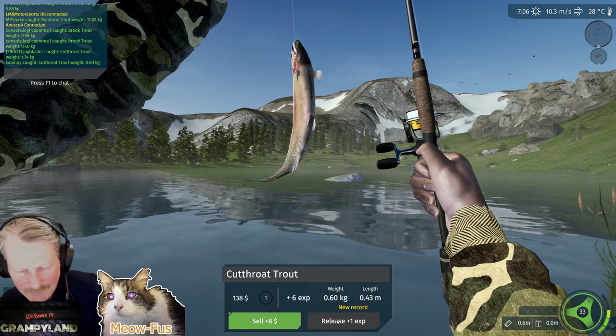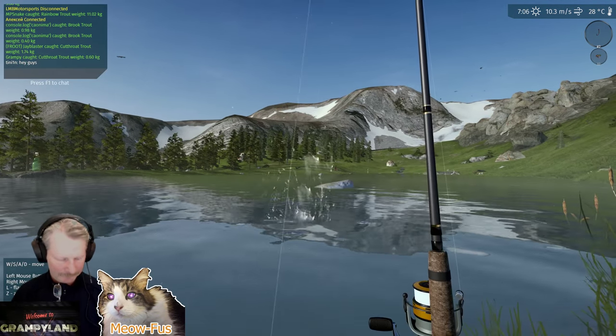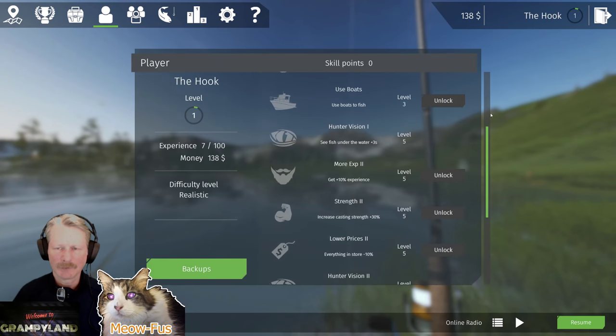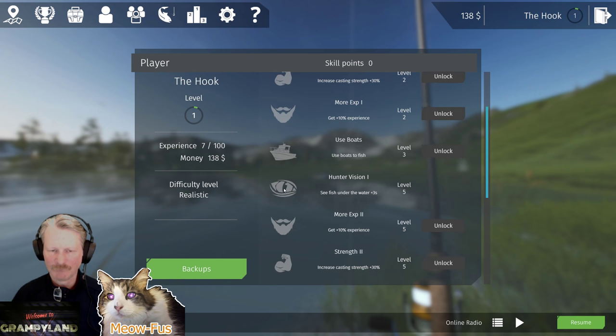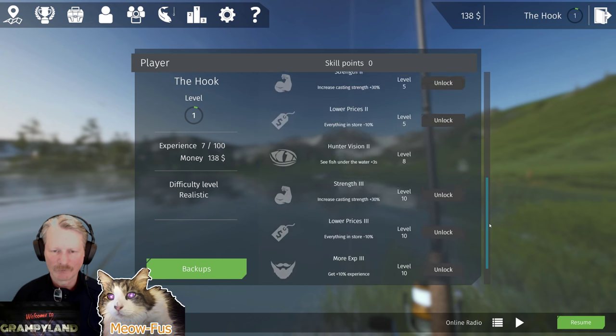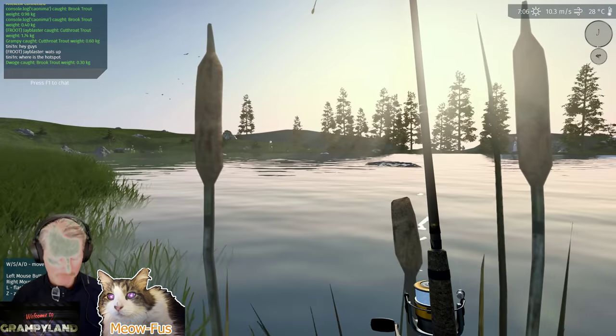I like to grab experience early on instead of selling for cash. Your experience tree has actual skills in this game: lower prices, ice auger, strength, experience, use boats, and Hunter Vision where you can see fish better. It kind of repeats for level two and three of those skills. I would go for the more-experience skill first, then lower prices, then strength. Once you start getting up to about level three or four, you're going to want to switch over to money so you can start upgrading your gear.